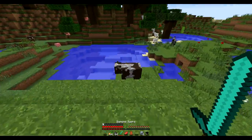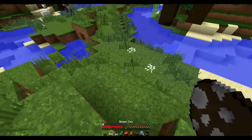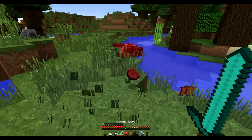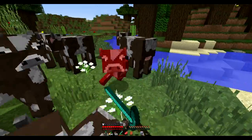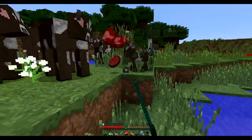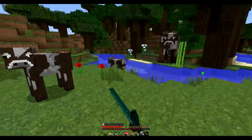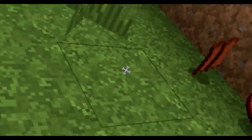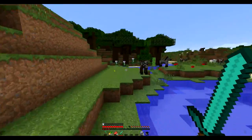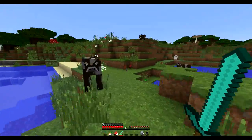Basically what the Head Crumbs mod does is it adds a randomized chance that every time you kill a mob, their head will drop. So we're going to keep killing these cows over and over again until eventually we get ourselves a cow head. I actually just killed 64 cows there and I didn't get a single head from any of them. So you can see that the heads are pretty damn rare.